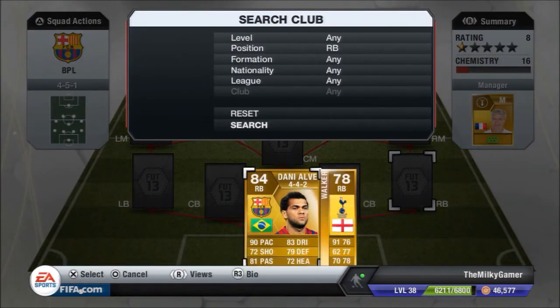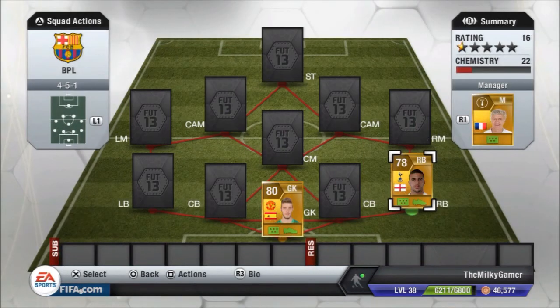The chemistry between them is just amazing. First centre back is going to be Ivan Ramos — he's got 99 power and 96 curve.